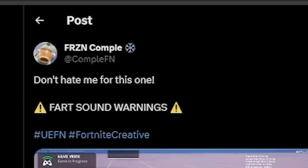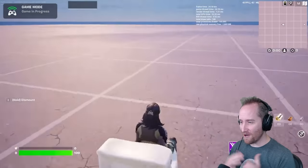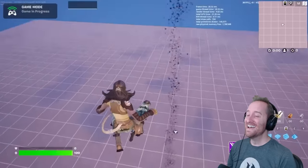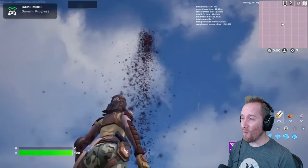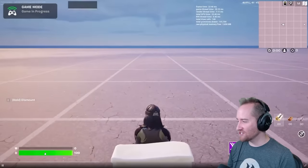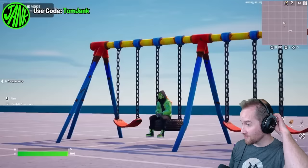This is from Compile — we all knew someone was gonna do this. We've got a toilet, and he's gonna sit... oh no, it's explosive! Okay, that was kind of amazing. Back to Tom Jank — a working swing is actually really cool.